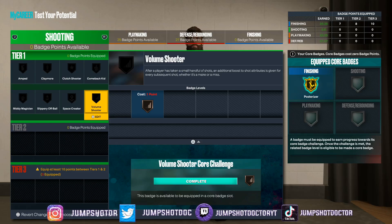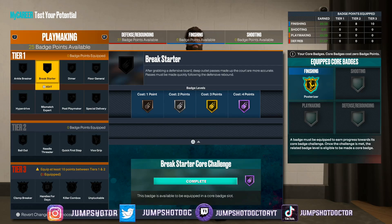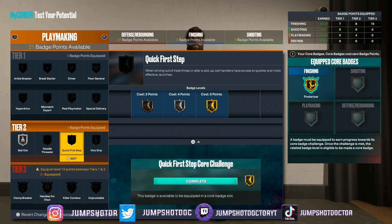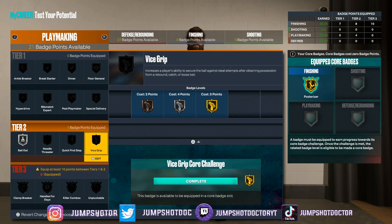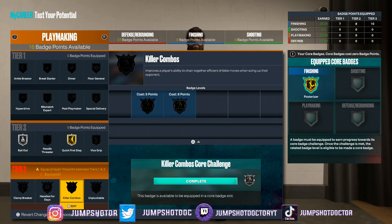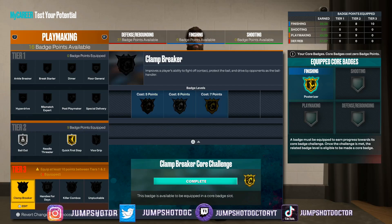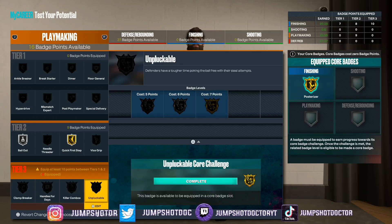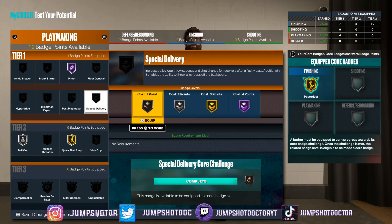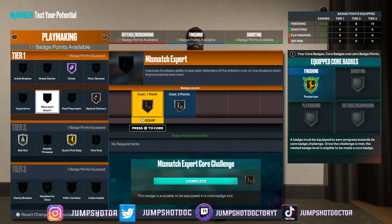You got to sacrifice — no shooting. This is straight playmaking now. Bailout silver — you'll get some clips but bronze is fine. Vice grip — when I get a board and a guard spams me after, that's what this is for. Gold quick first step. I'm feeling I should core the gold clamp breaker and go bronze unpluckable. Hall of fame dimer for sure. Special delivery bronze to unlock those animations. Mismatch expert — definitely.